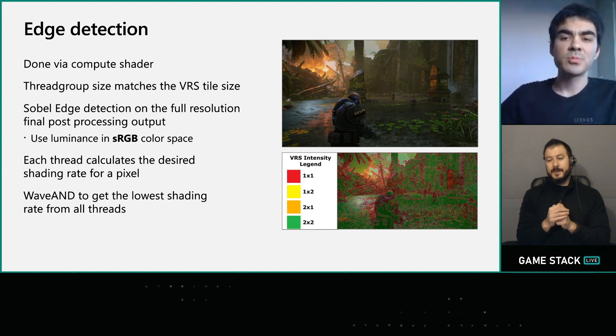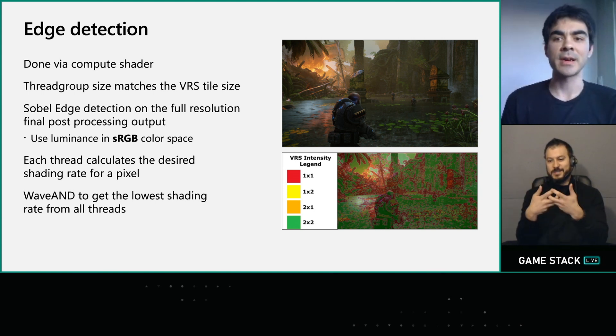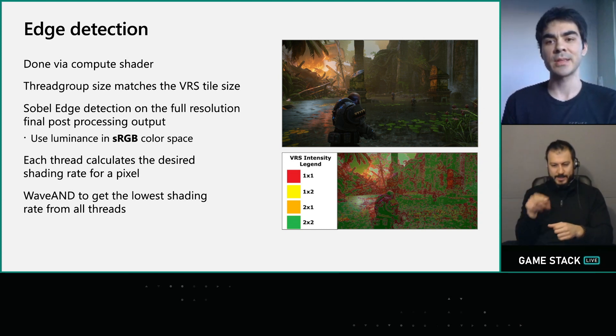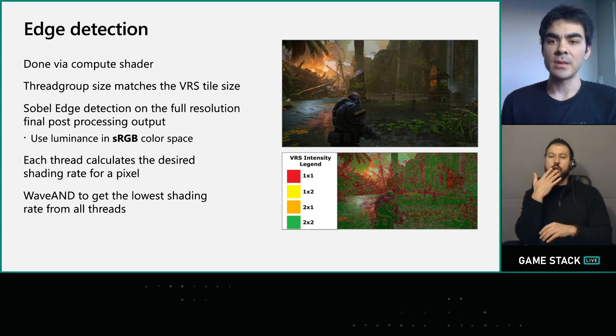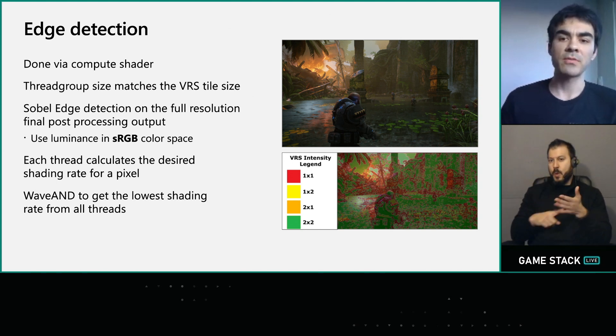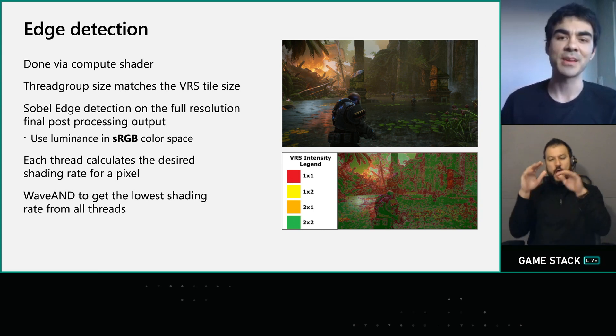Edge detection is really the meat of a VRS implementation. We implemented a simple Sobel edge detection filter in a compute shader, mapping a compute shader thread for every pixel in the full 4K buffer, with the thread group size matching the hardware VRS tile size. Each pixel uses edge detection both vertically and horizontally to calculate a shading rate. It's important to do this in sRGB color space, since what we care about is the perceptual difference between colors. A configurable threshold value is passed into the shader to determine what meets the bar for a coarser shading rate — this is the primary mechanism we use to tune different quality settings on PC. At the end, you can use a quick wave op to get the lowest shading rate for that tile.